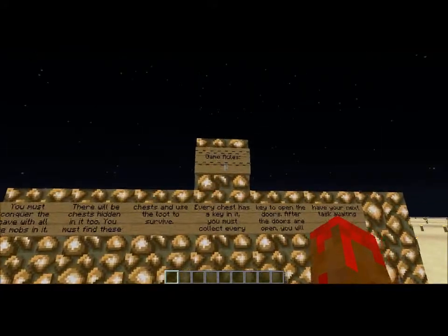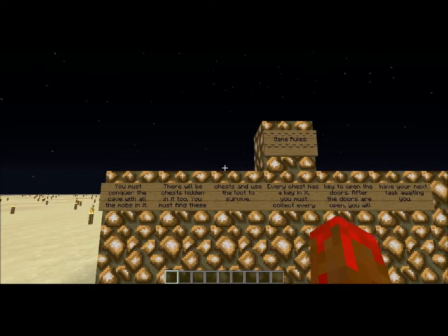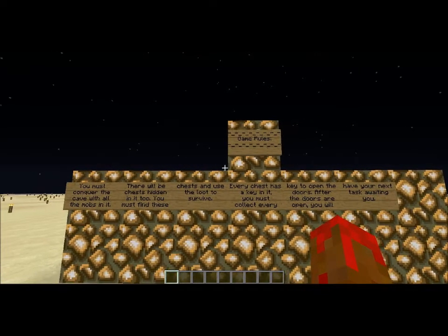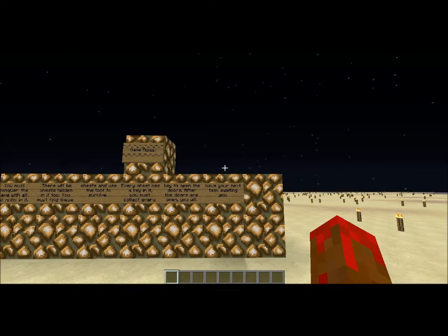Hello and welcome to the cave. Here are the simple rules: you must conquer the cave with all the mobs in it. There will be hidden chests in it too — you must find these chests and use the loot to survive. Each chest has a key in it, and you must collect all the keys to open all the doors.